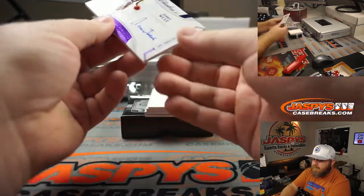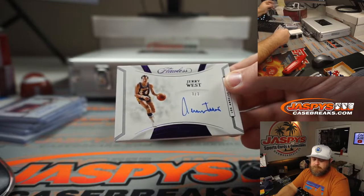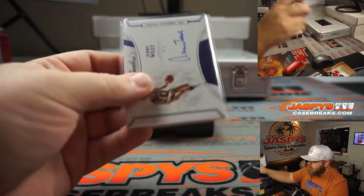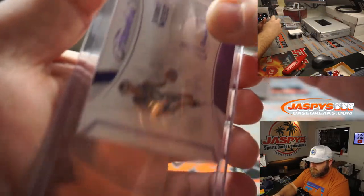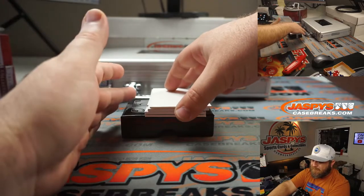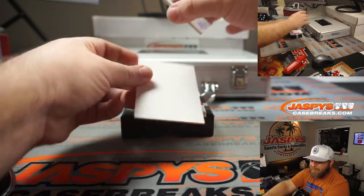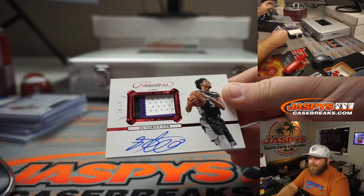How about a second logo man — Jerry West, 3 out of 3! It's massive, Joe, it's absolutely massive. Did you find what the Zion went for? De'Aaron Fox, three-color patch and auto, 14 out of 15.